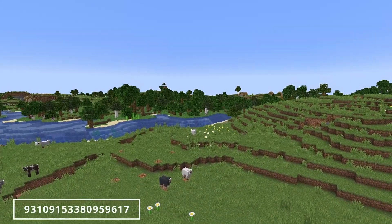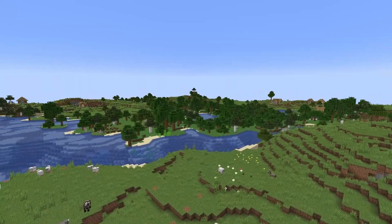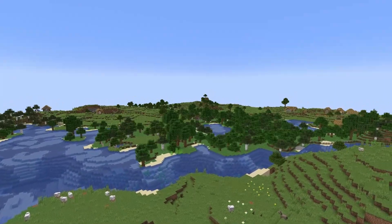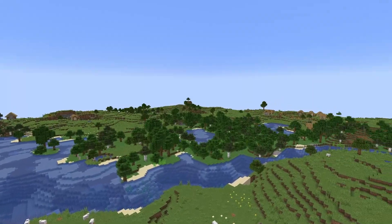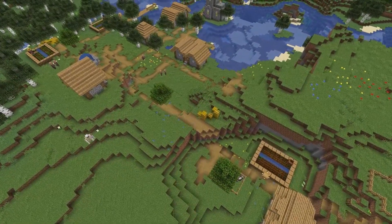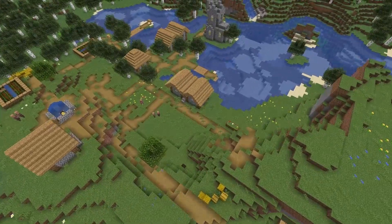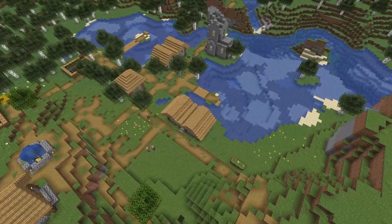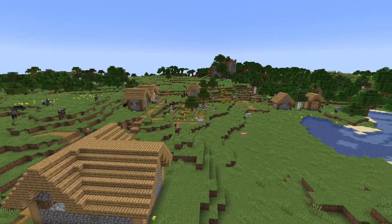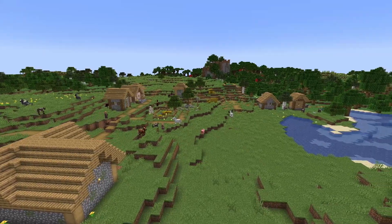If we fly up in seed number 1, you're gonna be able to see two very beautiful villages. The spawn point of this seed is in a lovely plains biome surrounded by trees. If we head over to the first village, as you can see, it's not a very large village, but it has a nice quaint atmosphere where you're tucked into a hill, and it'll give you some food right away. The second village is even smaller than the first, but it gives you a little more materials for your Minecraft adventures.